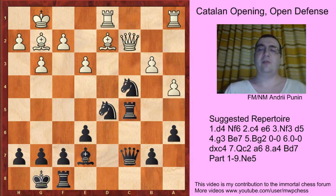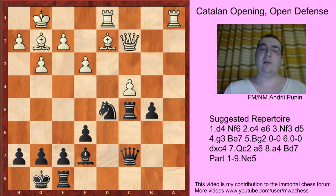If Bd2 here, then just pawn down: Nc4, bxc4, b5, axb5, axb5. Even if Black takes the c4 pawn, it's hard to win such a position anyway.